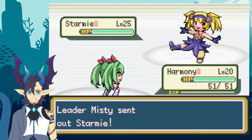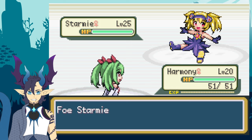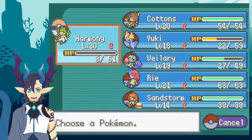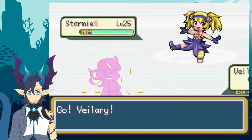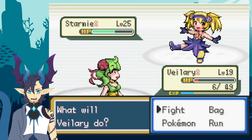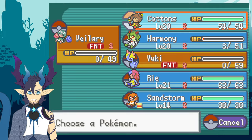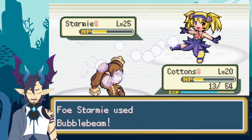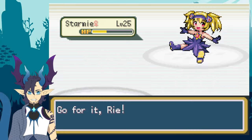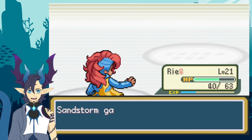I wanted to use Double Team to do a cheeky play, but that was quickly turned down by how much damage Starmie did. I decided to switch out to Yuki to hopefully Thunder Wave the Starmie, but Misty's Starmie defeated Yuki with Bubble Beam. I then went into Velary in hopes of a KO, but underestimated the Starmie and Velary got defeated. I sent out Garns to do some small damage before she got two-hit, and then sent out Rie and defeated the Starmie with Bite after tanking a hit, finally defeating Misty.